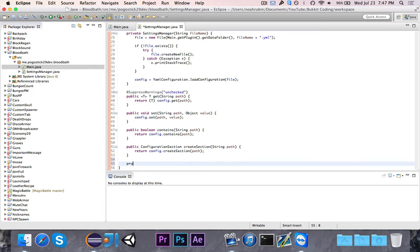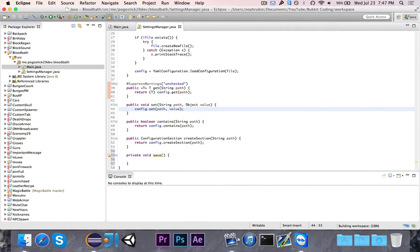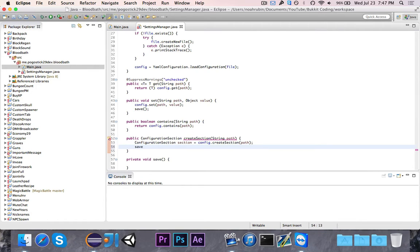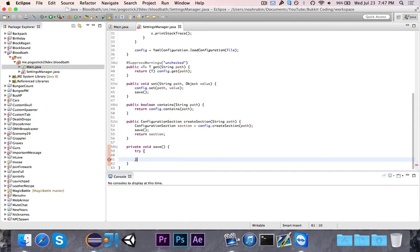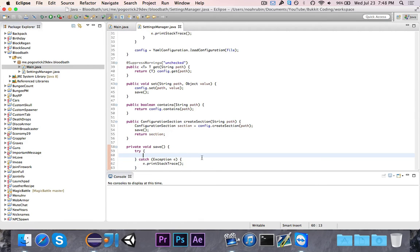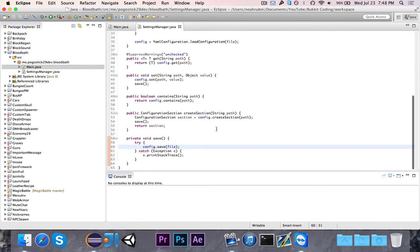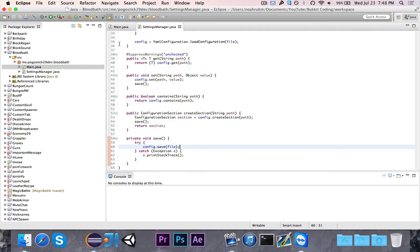It's really quick. I'm going to make this private because we don't want to worry about saving it externally. We're going to call save in the set method, and in the create section we have to say configuration section is equal to create section, then save, then return section. In this save method, all we have to do is wrap it in a try-catch because it has to do with writing to files. It's just config.save and then it wants the file, which is just file. So it's saving the file configuration to that file, and you need the try-catch because it might throw an IO exception if it can't save correctly.